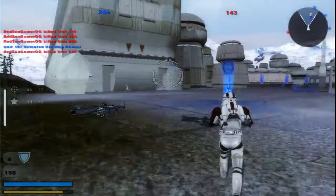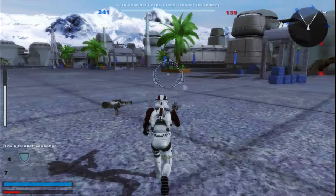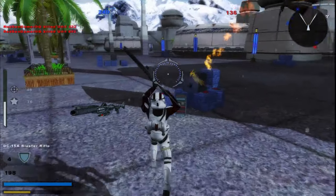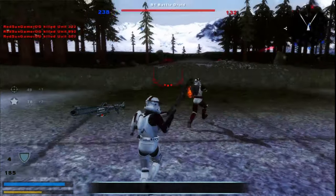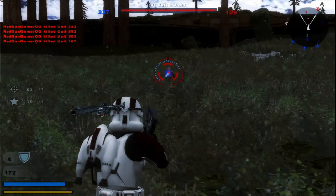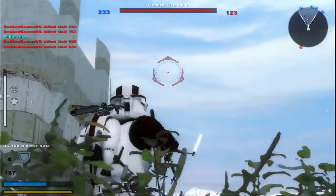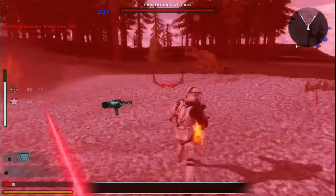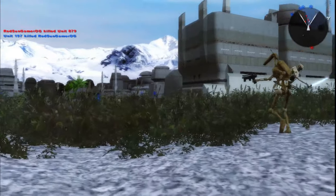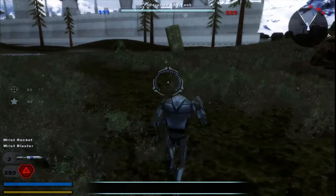I've got this cool clone commander — it's an AT-RT driver with a jetpack named Bouncer. I was looking up synonyms for 'sentinel' since this is the 87th Sentinel Corps, and I found the name 'Bouncer' and thought, let's just do it — Commander Bouncer, Captain Bouncer, whatever you want to call him. He's pretty sick; he's got the rally ability, a rocket launcher, and a rifle. It really sucks though because I've got some really cool sounds that Fives helped convert and some from Geistex's stuff, but I can't hear them.